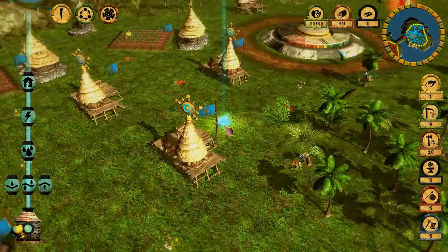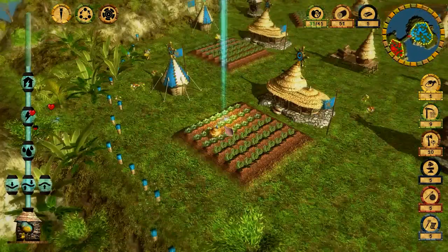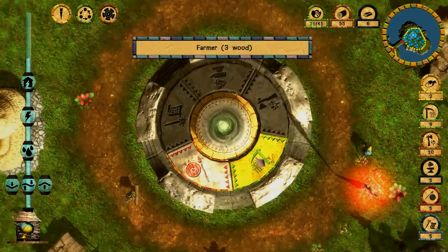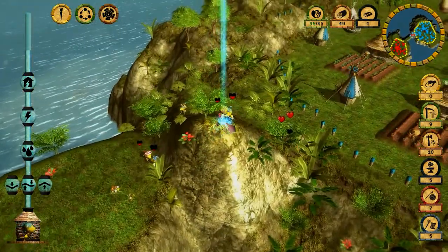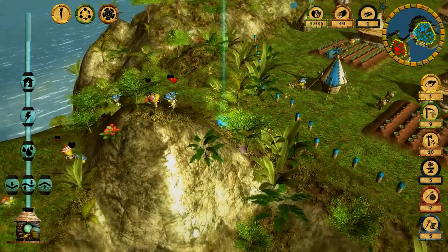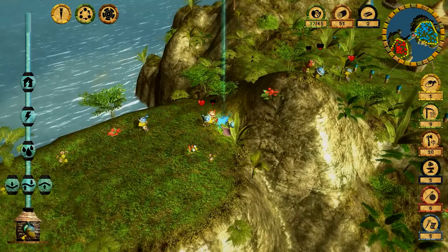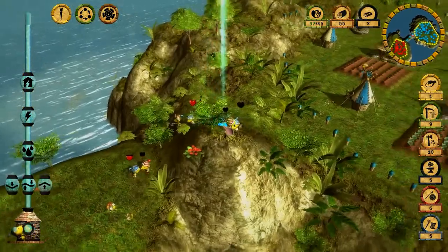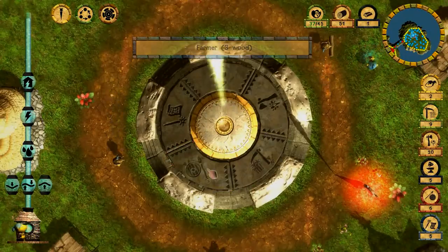The enemy soldiers have arrived and are fighting us. I clearly need more troops and I need to start invading, so let's place the totem inside the enemy base, inside their village. Let's make two more soldiers and constantly reinforce our units. I just killed an enemy, but another of my guys needs help over here — and he's dead, poor guy.